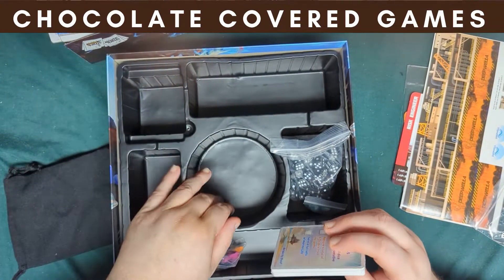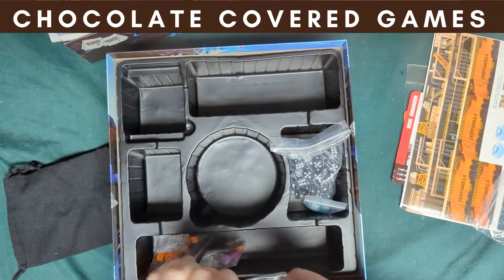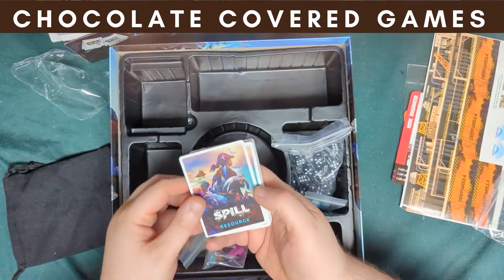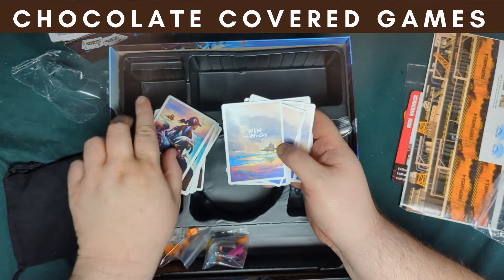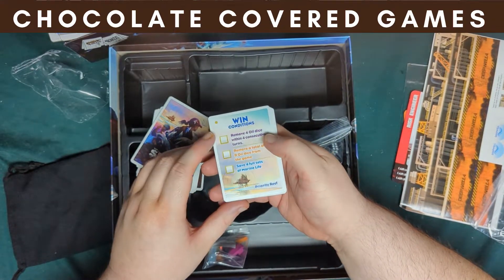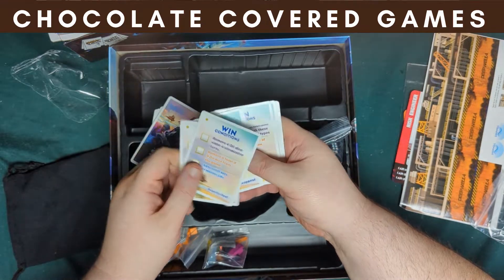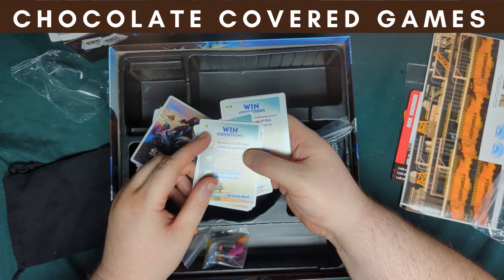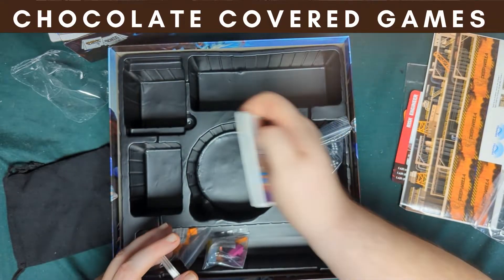A lot of room under the cards — not a whole lot of cards here. The backs of the cards are different. We've got win condition cards, which give us different ways we have to win. I'm assuming the names are: Priority Reef, Removal Challenge, Balance Response. There are little dots in the corner, so I'm guessing that's the difficulty — one dot, two dots, three dots. So it gives you different ways to win, which is nice. And then resource cards, which look like little powers you get through the game — like cancel the effect of the weather dice. These look to be different powers you get to use probably one time only.